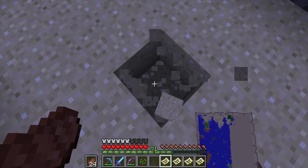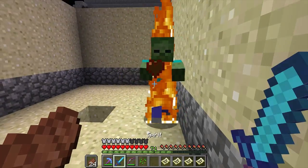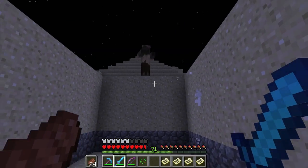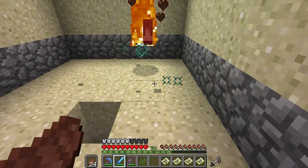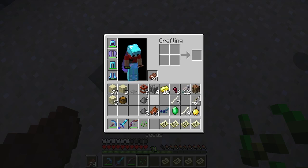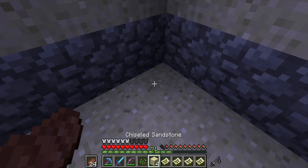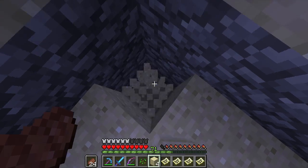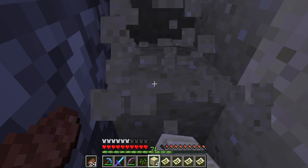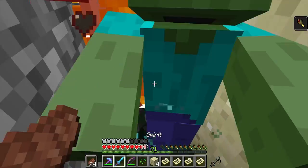Down here we have a spawner. What spawner is this? The dynamic lighting from OptiFine is pretty awesome — it just lights up this whole area. It is a zombie spawner. Let's see if we can block that up again. Are there any chests in the zombie spawner? That is the big question. At the moment it appears that there aren't.